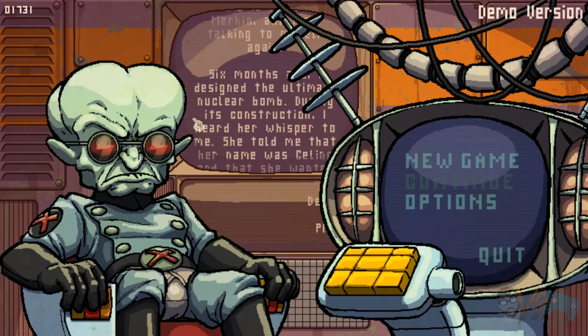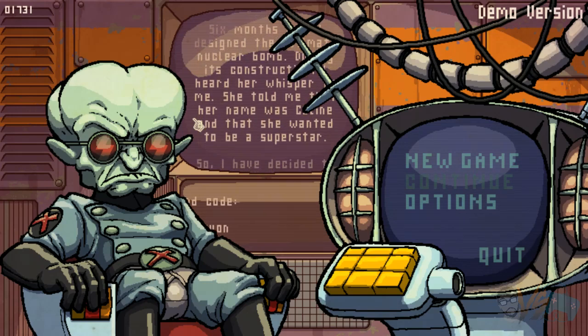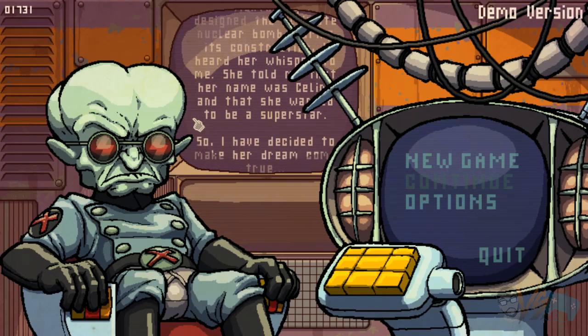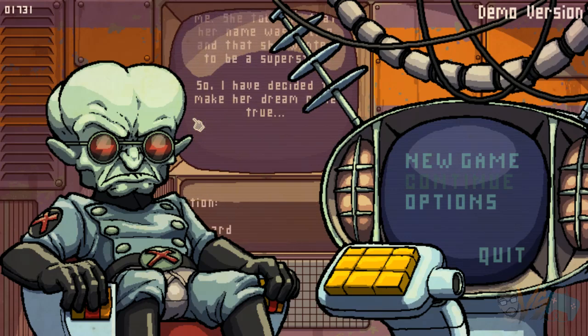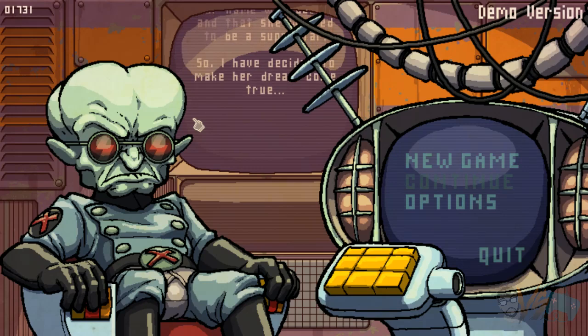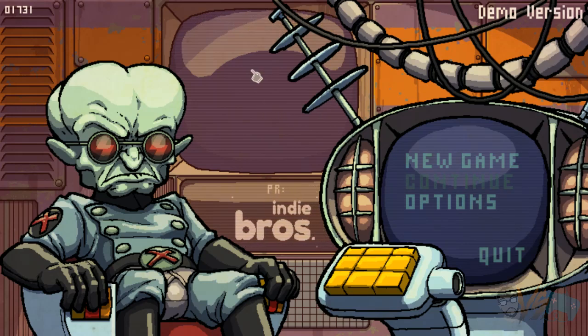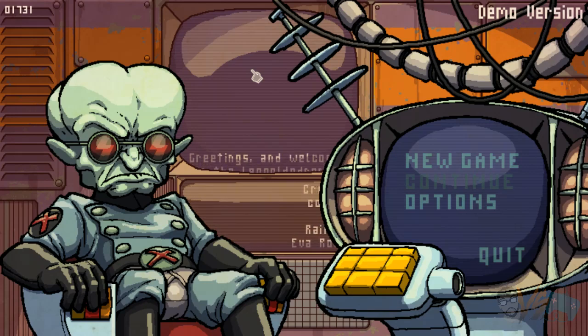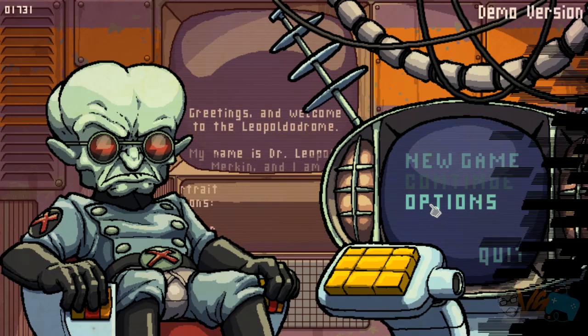Hey guys, welcome back to another episode of Mob Impressions, the show where I give you some gameplay of a game and at the end of the episode, I give you my first impressions thoughts, good or bad, I'll tell you my true and honest thoughts. Today we're going to play a game called Fission Superstar X. I'm playing a demo version, this game comes out very early next year, Q1 of 2019. This is a roguelite shooter, so let's go ahead and try this game out, let's look at the options before we jump in.